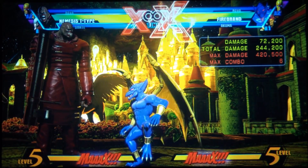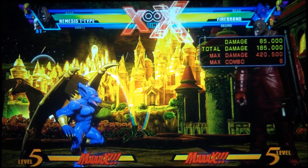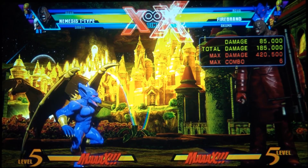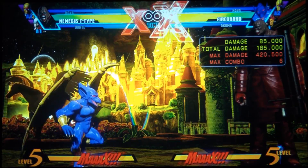Medium hard special brings them right down to the ground, then go into bio weapon assault. Alright, here's the combo.